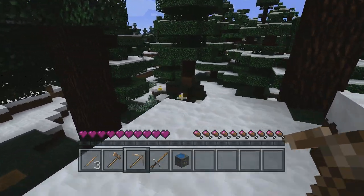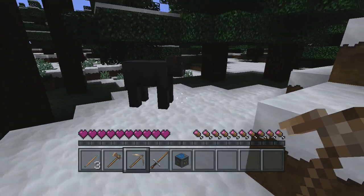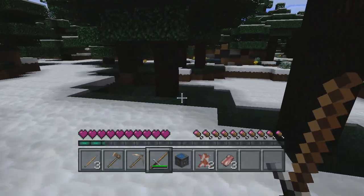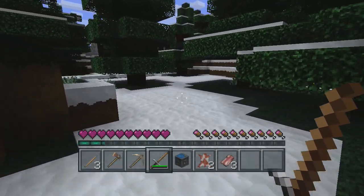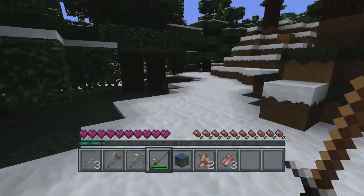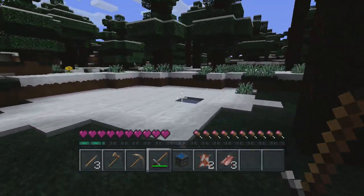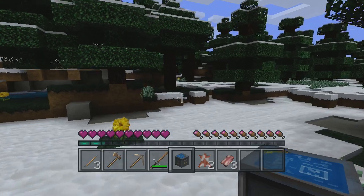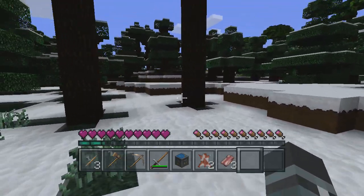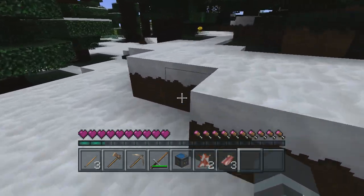I can reuse my pickaxe now and do some more chopping. Once I get some wood — hello cow! I need to kill you so I can have some meat, so when I start getting hungry I can eat it. Basically, let's go exploring. I have a random habit of falling down little holes, so just go exploring a bit.